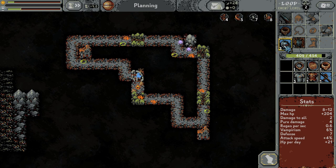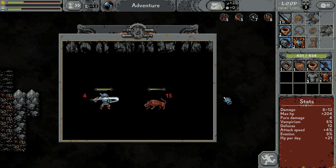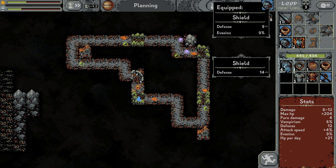This is giving us the evasion. Okay, this is the better one. This is the rat wolf, so let's kill the dude. He's dead. What is better — defense or evasion? I guess the evasion is better. I'm not sure if it's true or not.